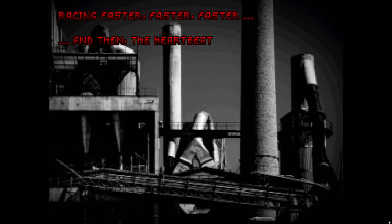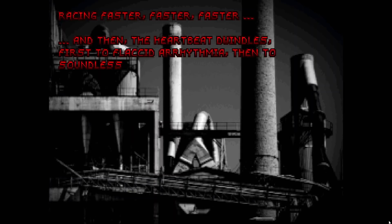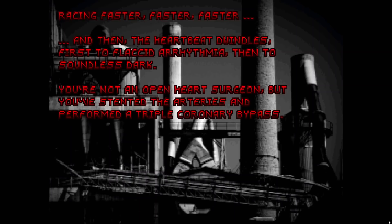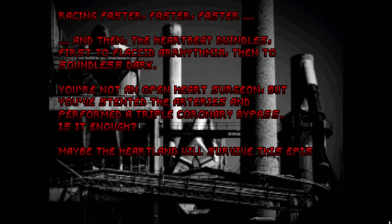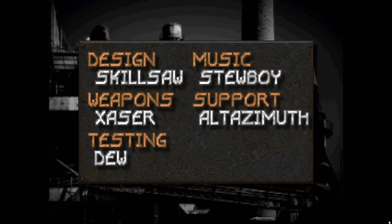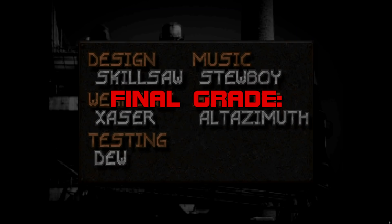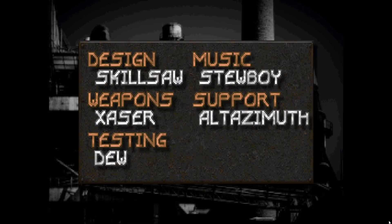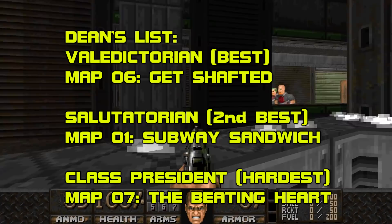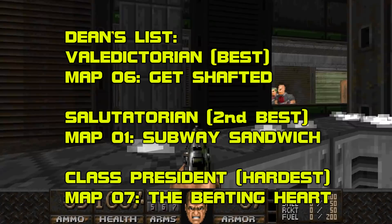Heartland is a towering achievement — and yes, that is very much a pun on how it was constructed. There's not an ounce of fat on this wad; every level earns its place, best illustrated by my inability to give a grade lower than A. As a decidedly traditional player I went in expecting the Eternity Engine's bells and whistles to be an impediment, but every design decision adds to the experience. Some wads are instantly memorable, but Heartland is instantly nostalgic. The returning cast of demons from the Skillsaw Cinematic Universe is a treat, and Stewboy's compositions strike the perfect balance between carpe diem and yesterday's whimsy. Difficulty-wise, this is Skillsaw's toughest release by a hair's breadth — a B-plus feels right. Dean's List: Valedictorian — Map Six, Get Shafted. Salutatorian — Map One, Subway Sandwich. Class President — Map Seven, The Beating Heart. No dunce cap today.